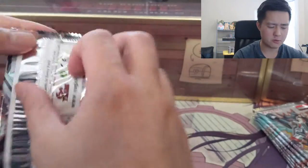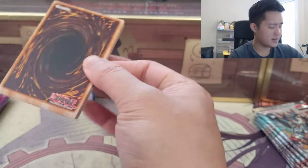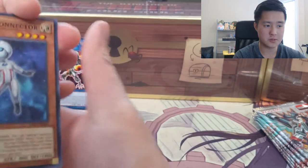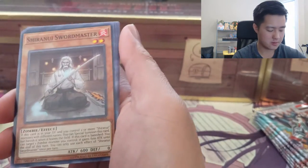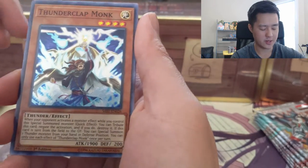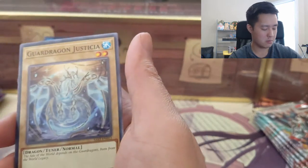Now we'll start going a little faster through the packs, looking mainly for the secret, ultra, or super rare hits, as well as the rare because we're looking for more Salamangreat Sunlight Wolves. We got Thunderclap Monk and then a Charmer Ablaze.